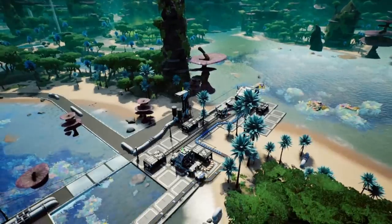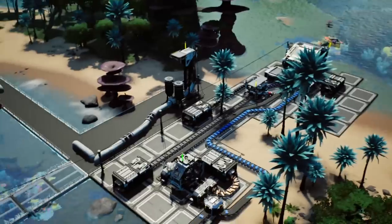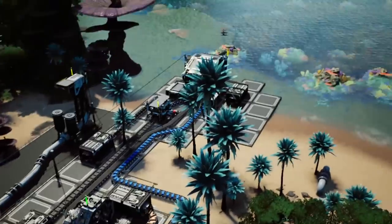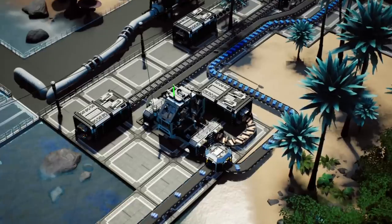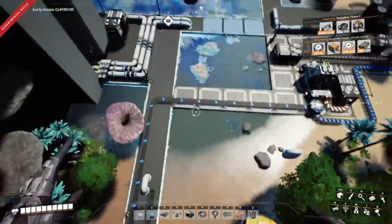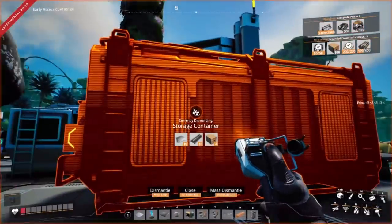And here we are. This is the very temporary computer setup that we've got. It is a single manufacturer being fed by a constructor producing steel screws. There's also a container there for cable, which is feeding straight into there. And then we have the overflow of plastic going towards the manufacturer. We also have a splitter taking some plastic and combining that with copper sheets to produce those circuit boards. You'll see that we are slowly producing those computers.